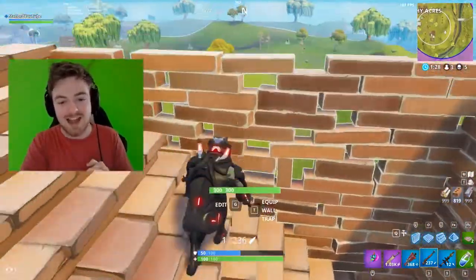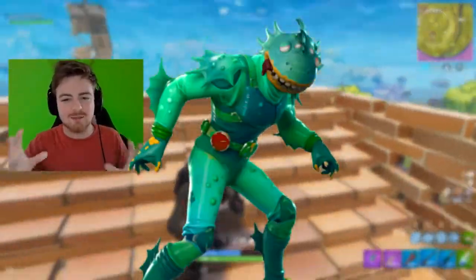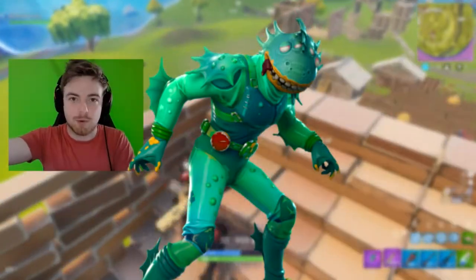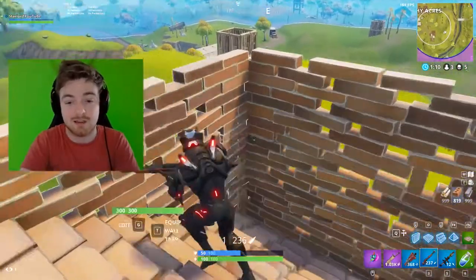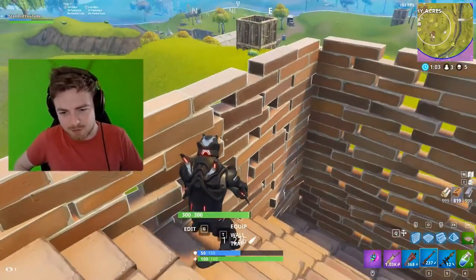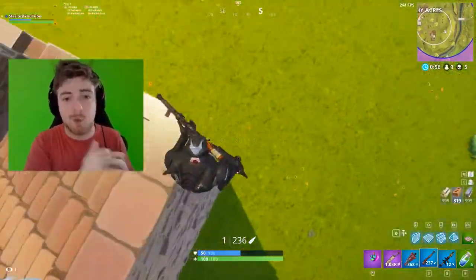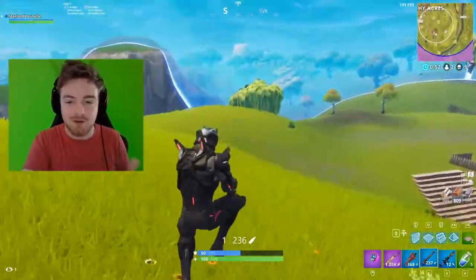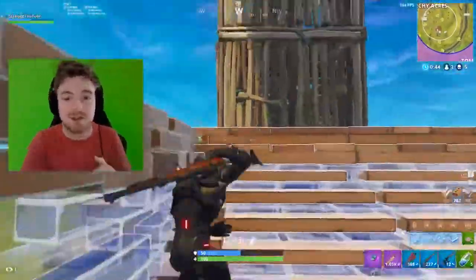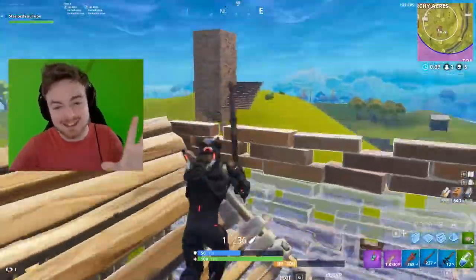The next one is actually a costume — some kind of Moisty Mire creature. If you go to Risky Reels you can see on the movie board it says 'The Creature from Moisty Mire,' and I'm assuming this is that character. I can't quite make out what's on his utility belt — it looks like red and green in the middle. If you have any speculation on what those symbolize, leave a comment below.